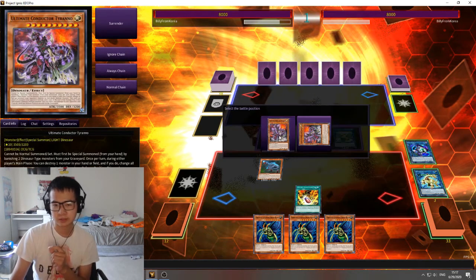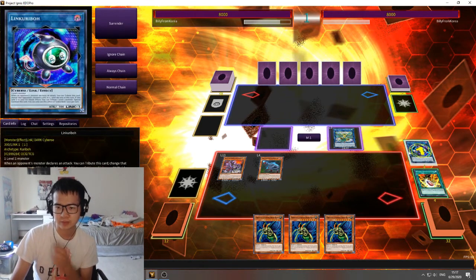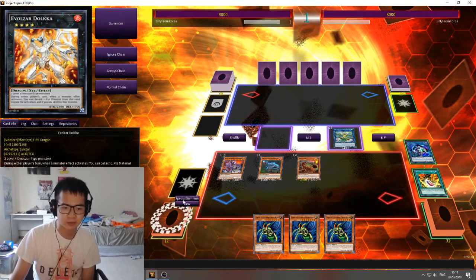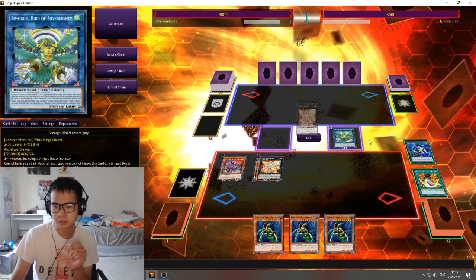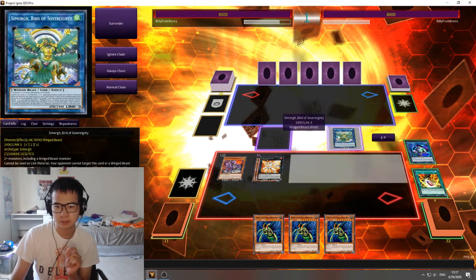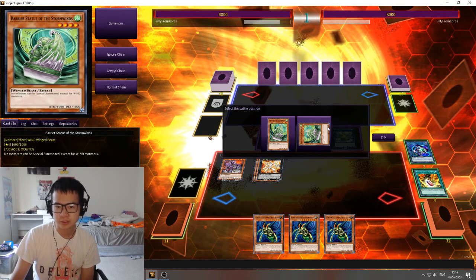That summons Alter Conductor of Tyranno from your deck. Now trigger Giant Rex — it has a once-per-turn effect where if it's banished, it can special summon itself. Then you can overlay this Giant Rex and this Overraptor for Adolka. Finally, on your end phase, you'll still trigger the Smore Bird to summon a Barrier Statue of the Stormwinds from your deck.